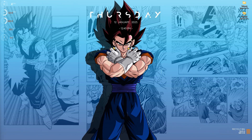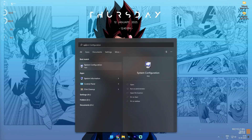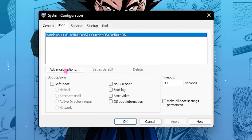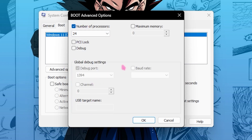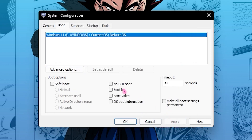Then close your settings and let's move to step number two — System Configuration. Simply search for System Configuration, go into the Boot section, go to Advanced Options, click on Number of Processors, and select the maximum number of processors available on your computer. This will basically enhance your PC's boot-up time as well as overall performance in the long run.